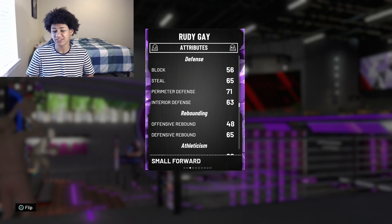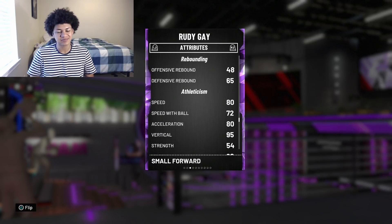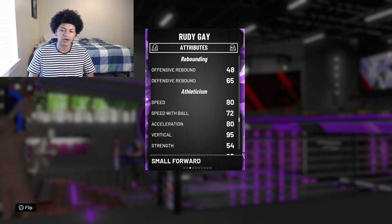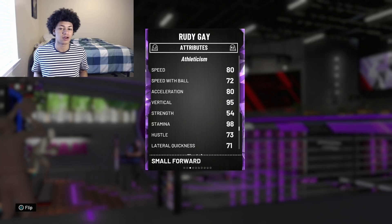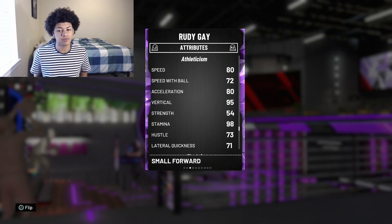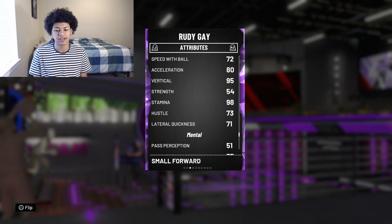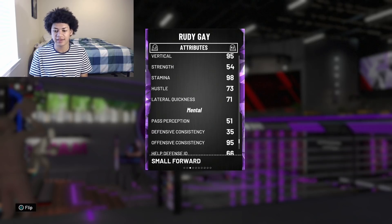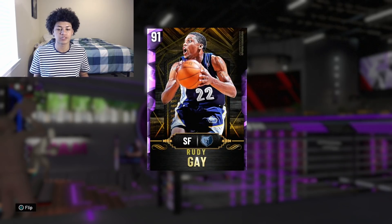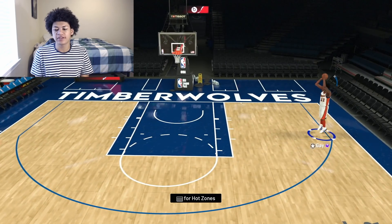His defense isn't really that good — he comes with a 56 block, 65 steal, 71 perimeter, and 63 interior defense. Rebounding isn't great either: 48 offensive, 65 defensive. He does come with an 80 speed, which is really good considering we're in the early stages of MyTeam. 72 speed with ball is solid, 80 acceleration, 95 vertical, 98 stamina, and a 71 lateral quickness. 51 pass perception pretty much wraps up the stats.